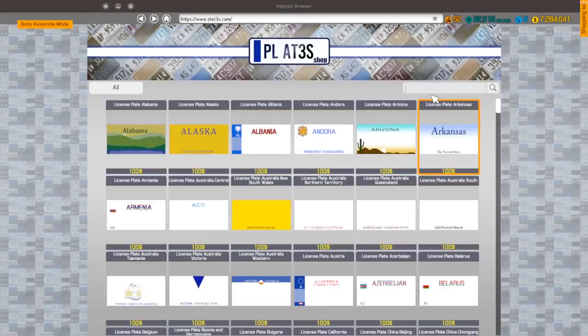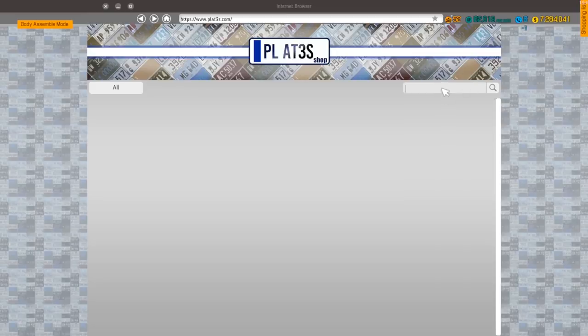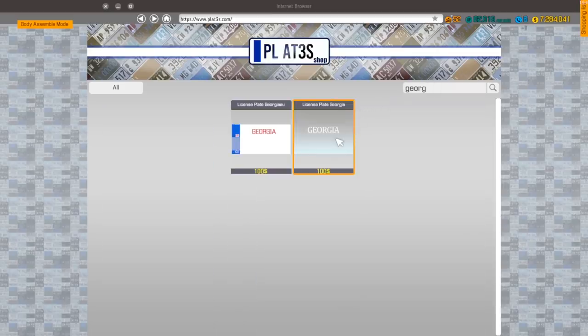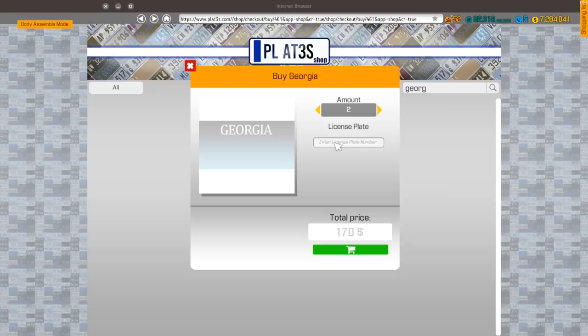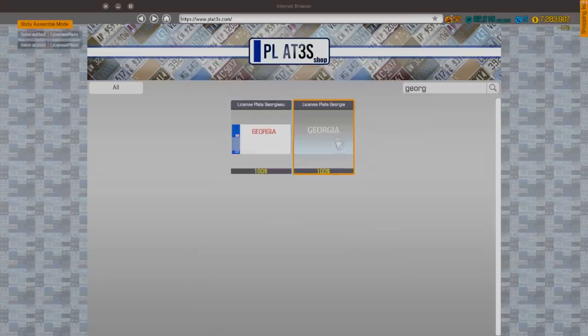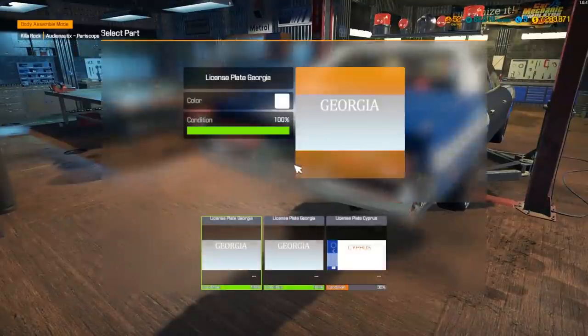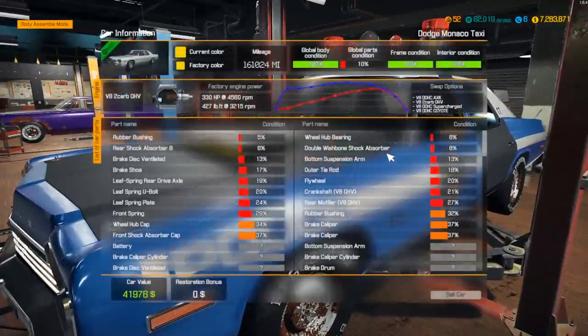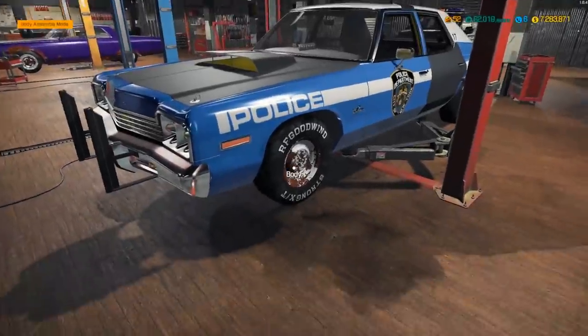It'd be cool if we had a Hazard County license plate. Where does Dukes of Hazzard take place? I feel like it's Georgia or Tennessee — yeah, I was right, Georgia. Let me try to type that in. We'll do plate option two — not sure what a good police plate would be, so we'll just leave it stock for now. There it is. Okay, we should be good now and can set this thing rolling.